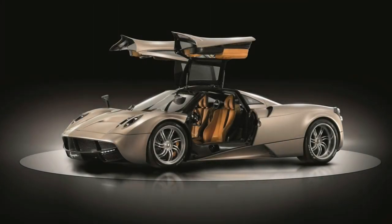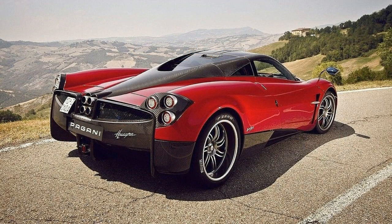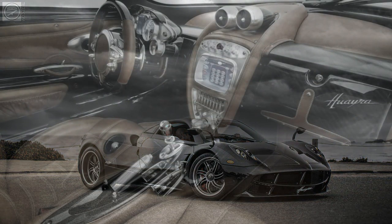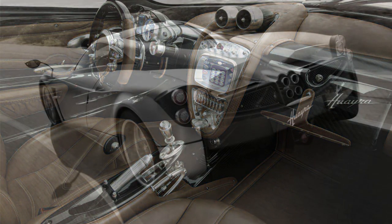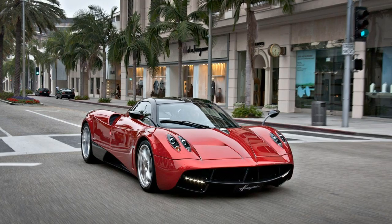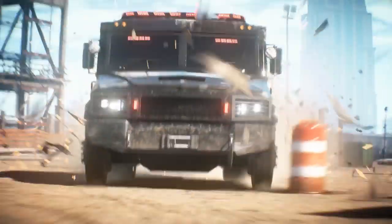Moving on — Pagani. The Pagani Huayra BC is a track-orientated variant of the Pagani Huayra. The initials BC refer to the late Benny Caiola, a friend of Horatio Pagani and the company's first customer. With a 6 litre twin-turbocharged V12, 740 brake horsepower, and a mid-engine rear-wheel drive setup with a 7-speed transmission, it's no wonder only 20 examples were planned for sale — all sold for approximately $2.5 million.